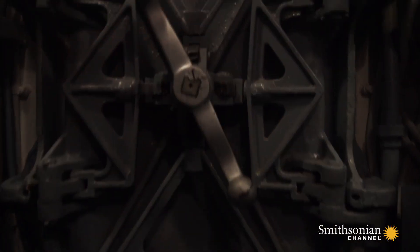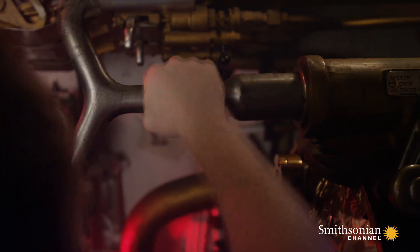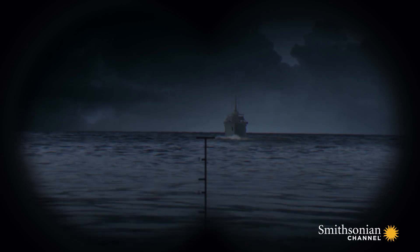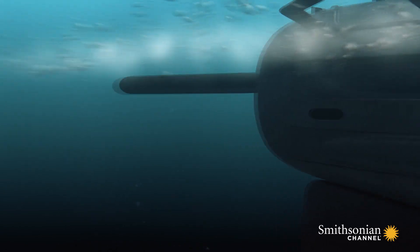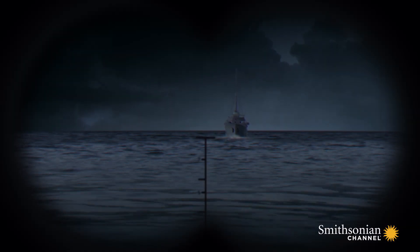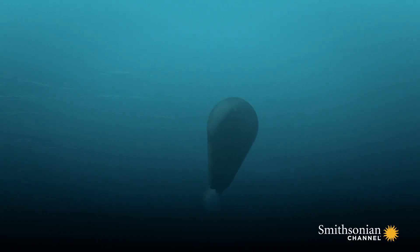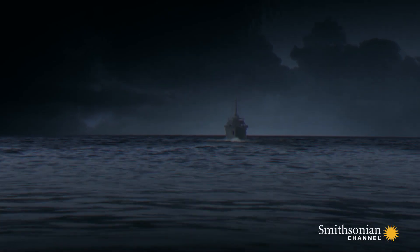Burlingame orders all ahead full to outrun the ship, then orders the crew to battle stations to ready their stern torpedoes. As the pursuer closes to 4,000 yards, Silversides fires. The first torpedo explodes prematurely 2,000 yards from Silversides. The second torpedo fails to hit. The enemy continues to close the distance on the submarine.